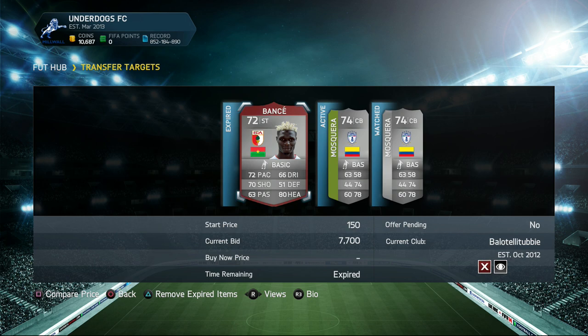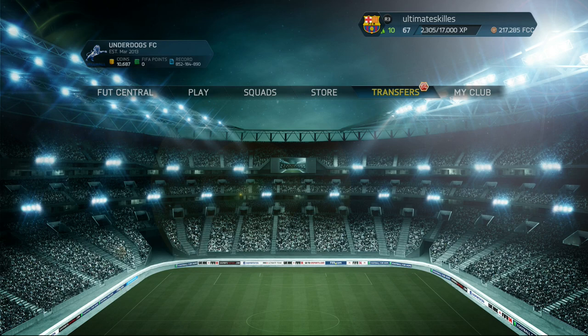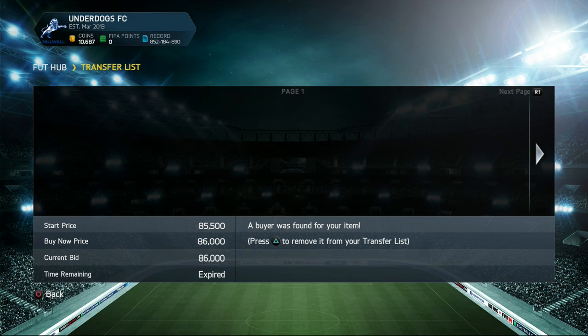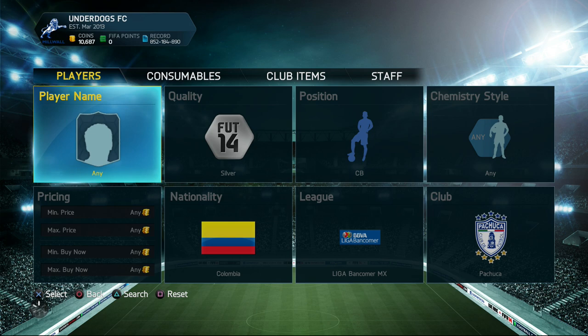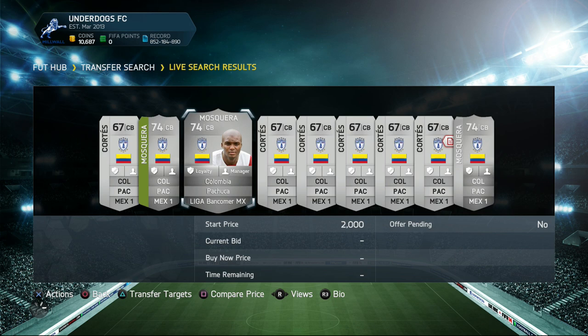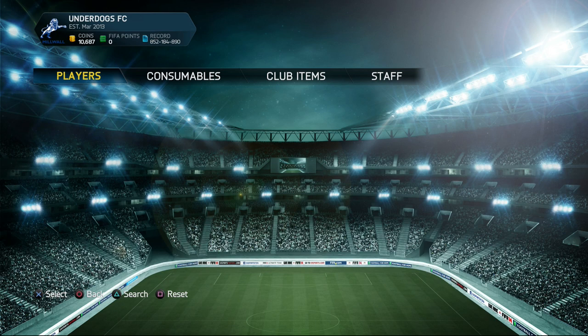You can also use this method on FIFA 15. So on the transfer market silver section — as you can see, I picked up about three of this player at 300 bid. After that, I'm listing them up for 3,000. You're probably asking why I'm listing for 3,000 — well, because there's actually none on the market for buy now. We have a 2,000 start price and none for buy now, so that's actually really good.